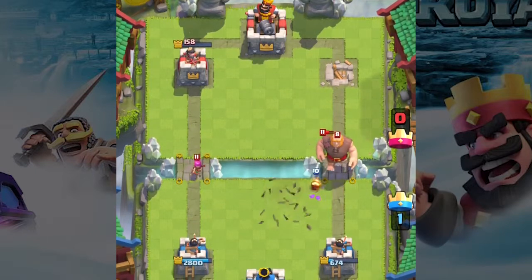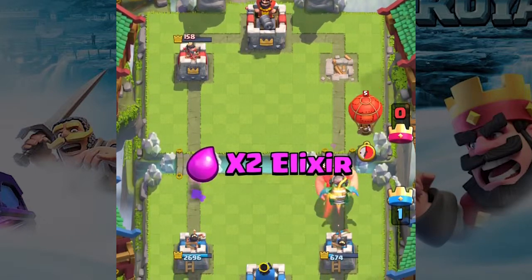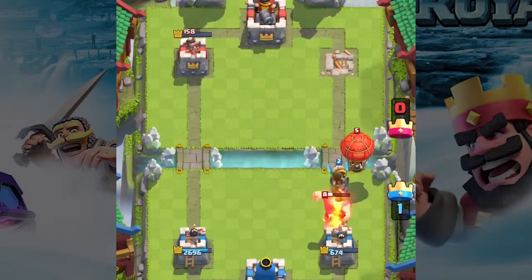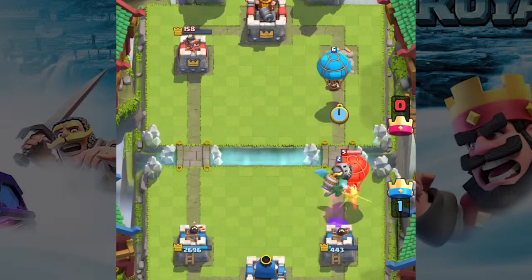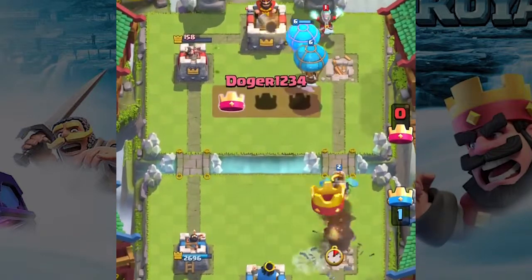Now this is getting interesting. The opponent performs his classic giant Balloon push again, which we only react to with a Lava Dragon while I am collecting elixirs for the final blow. We give up the right tower, and here we go.